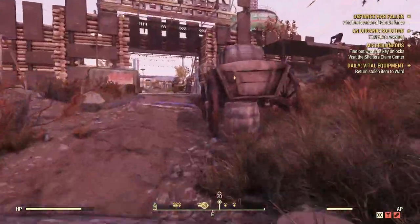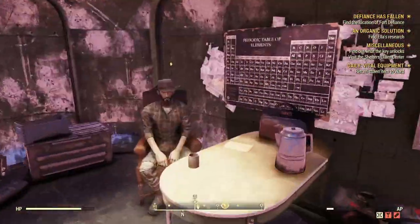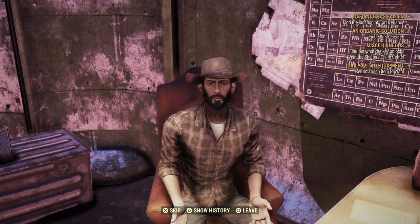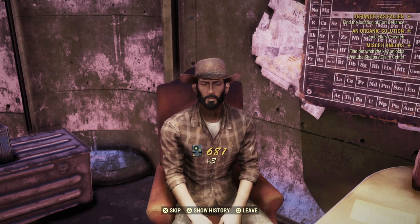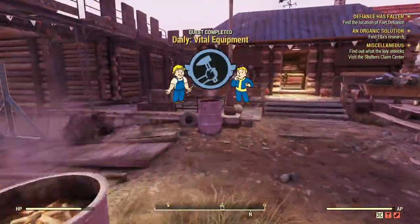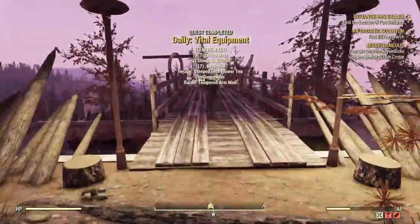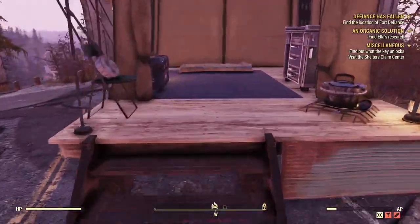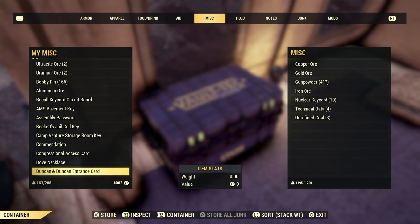We never actually picked up the real stolen item — we got the glitched version. Now this bit's important: you just want to let the dialogue play out here. Do not get ahead of yourself and skip anything. Talk to Ward, let the dialogue play out, do not skip. Click on the first option — make sure you click the first option — and just let the dialogue play out again. Do not leave. You will get your usual reputation. The game registered a portable power pack as being returned, which we never had in the first place — we still have our osmosis kit.